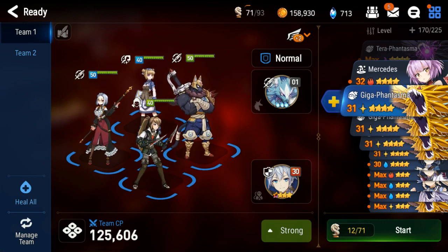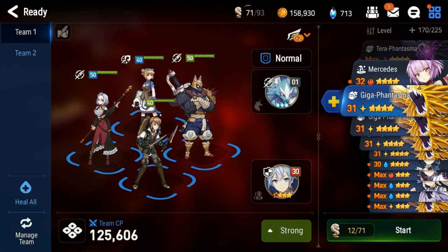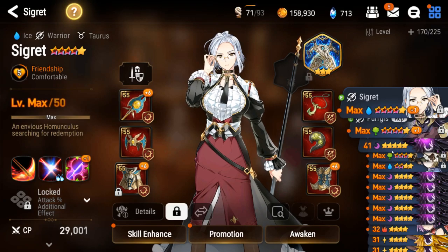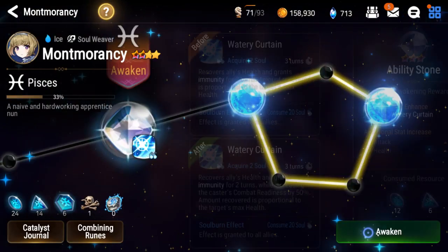With runes, I do have Montmorency ready to go and I need to start her specialty change. I will probably promote her to five-star before I even make my first six-star, because you can get to the point where you can farm her stage with all five-star units — you don't necessarily need a six-star yet. I'll go do that now so I can unlock her specialty change and do it at the same time.